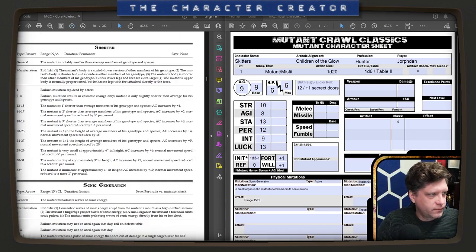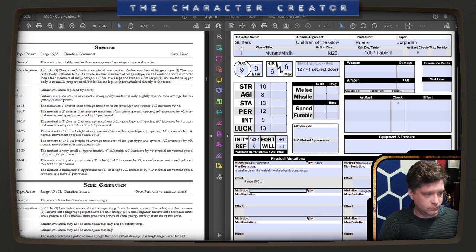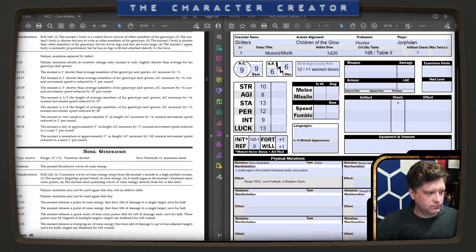Glowburn works like spellburn — so I can burn my physical stats like Strength, Agility, Stamina, or Luck to increase the roll. It's 1d20 plus 1 because I am level 1. The save for Sonic Generation is Fortitude versus my mutation check. Range is 15 feet. I'll note page 56 so I remember.